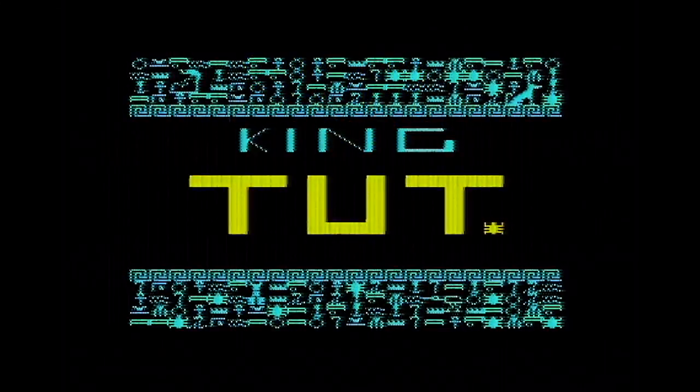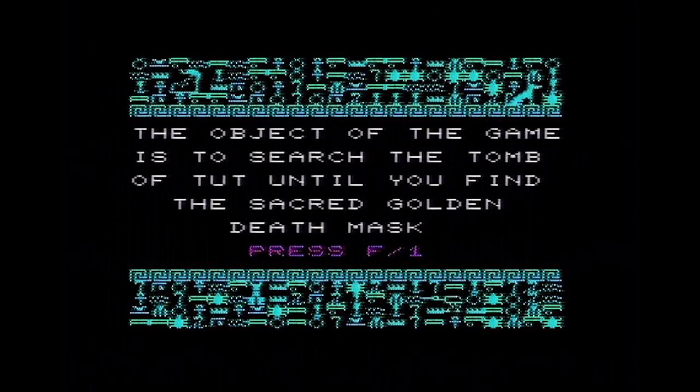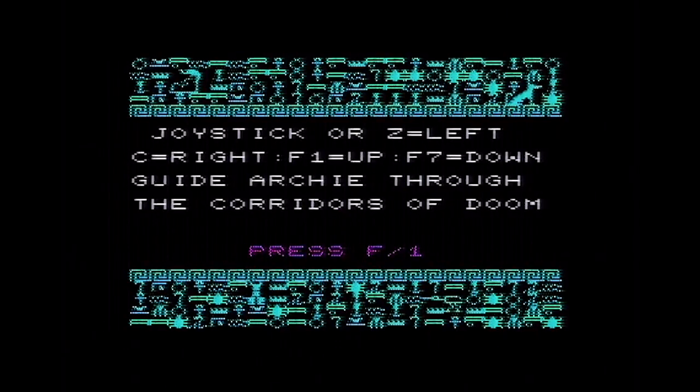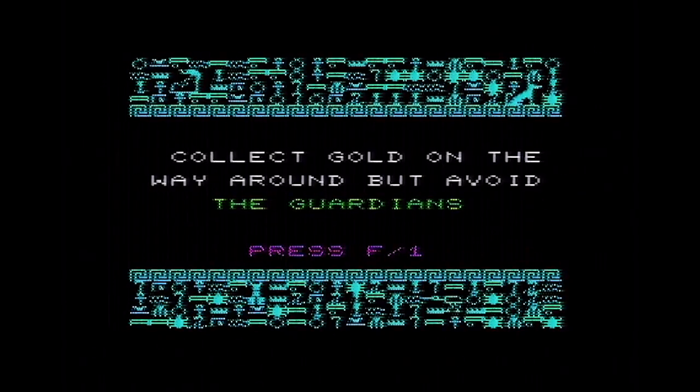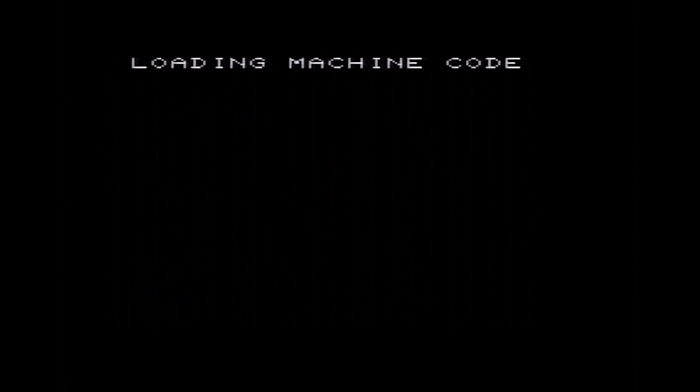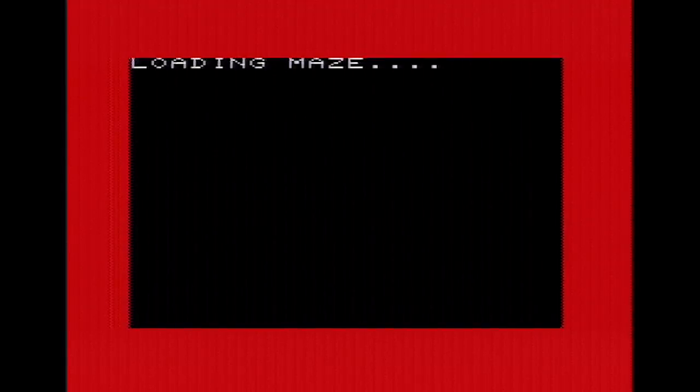On to King Tut, which I'm told is a highly recommended game and actually has screenshots in the manual. The object of the game is to search the Tomb of Tut until you find the golden death mask, press F1. Joystick controls — guard arching through the corridors of doom, collect gold on the way, but avoid the guardians. Loading machine code is the phrase that indicates quality — if the game tells you it's loading machine code, that's a quality game. Just fast-forwarded so you don't have to watch it load. Loading maze now. So we loaded the machine code; perhaps the maze is in some other language.